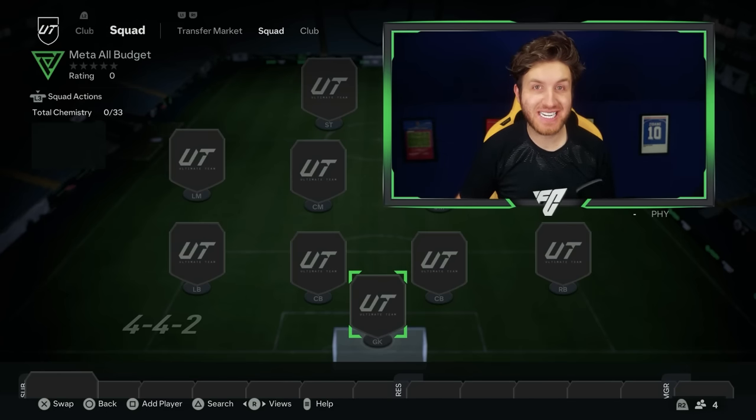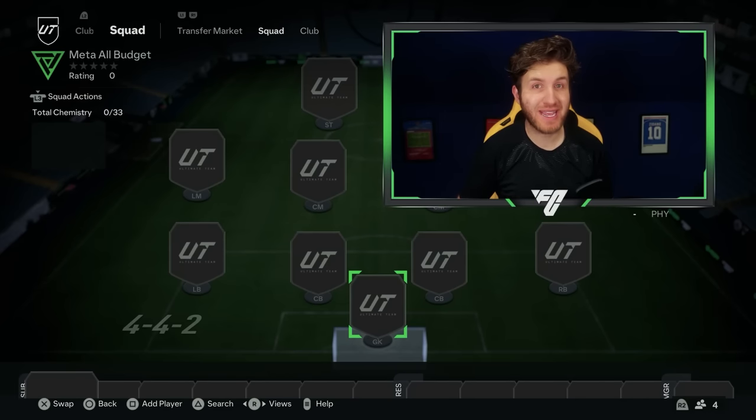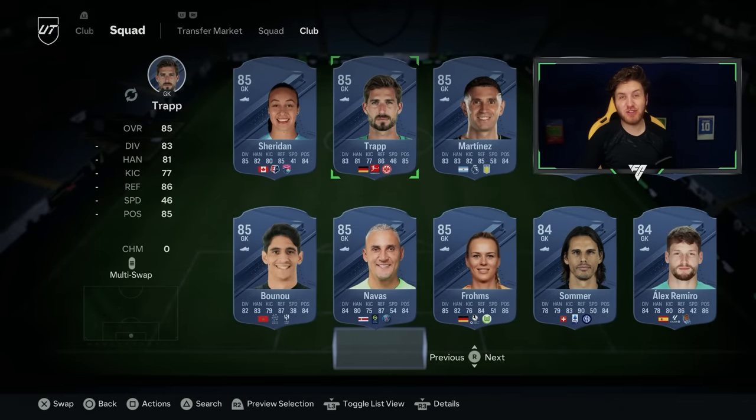I've got three different meta teams to show you today: the first one will be cheap, the second will be mid-tier, and the third will be expensive — three different budgets for you to use in Ultimate Team. We're going to start with a goalkeeper who's around 5,000 coins on the market — a really amazing cheap keeper.